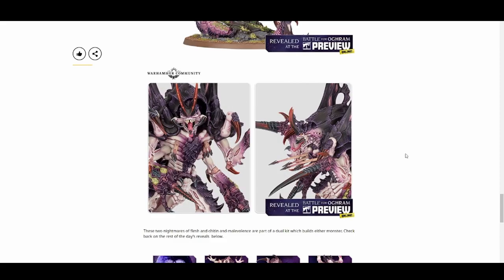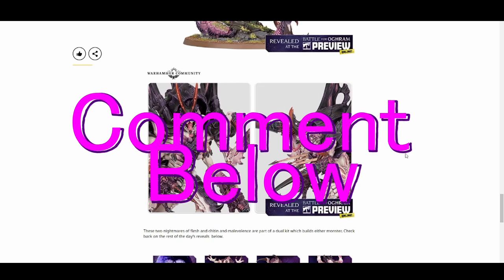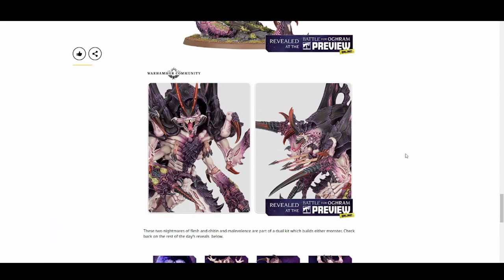But those were the revealed new units for the Tyranid army. Let me know down in the comments what you think — which models are you looking forward to, which ones are a must-have? For me right now it's the Pyrovore and the Biovore. I just really like those kits. I want to pick up the Norn Emissary or the Assimilator, but I have no idea how much that thing is going to cost — it could be a $150 box. Daddy needs to save some money before I can look at either of those big bugs. If you're enjoying the Tyranid content, please let me know down in the comments, give a like, share this video around, subscribe to the channel for more content, and we'll see you in the next one. Take it easy.